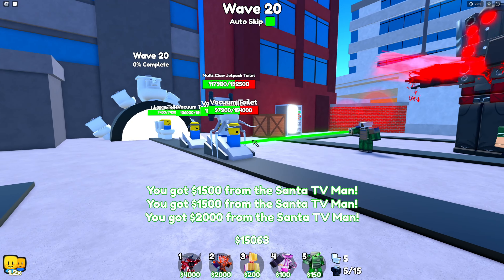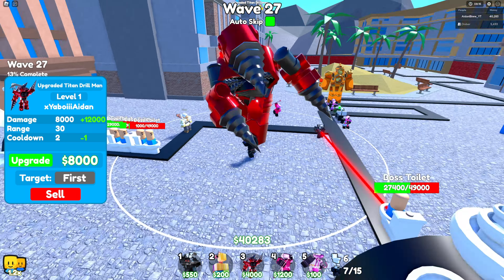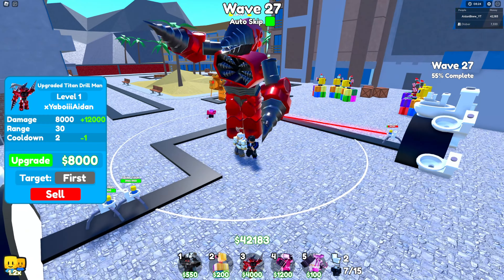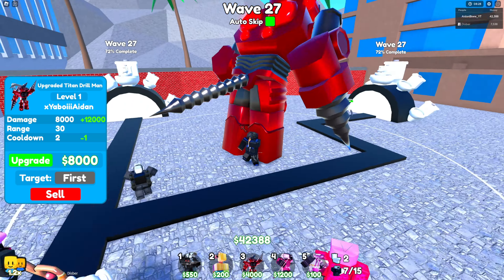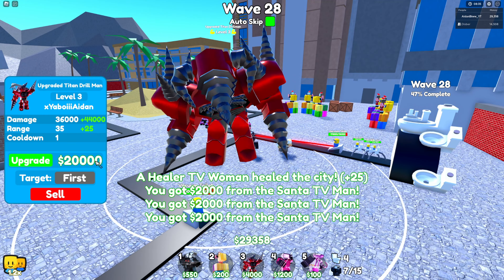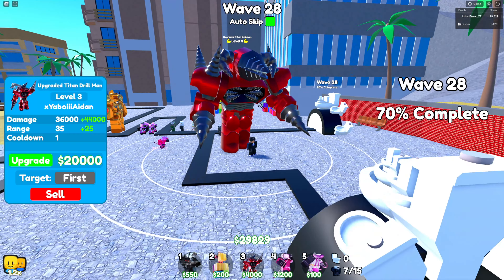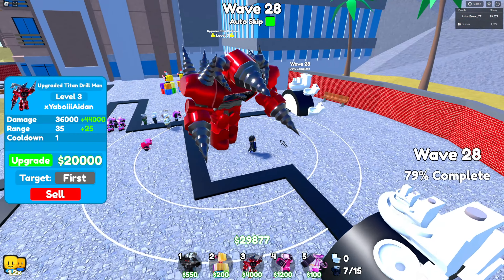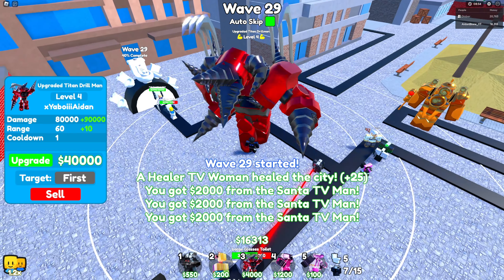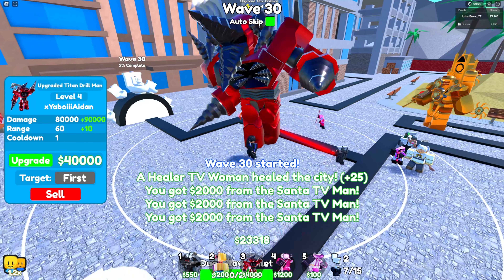At level one, Drill Man has the same stats but the modeler did a great job — his mouth has a chomping animation and he has a better melee attack, bending down more. At level two he gets horns, same overall look. At level three he goes faster and bites enemies, with more drills on his shoulders and a very cool grab animation where he pulls back. The modeler did an amazing job overall.